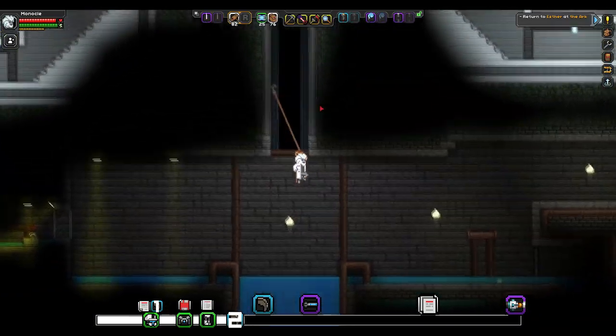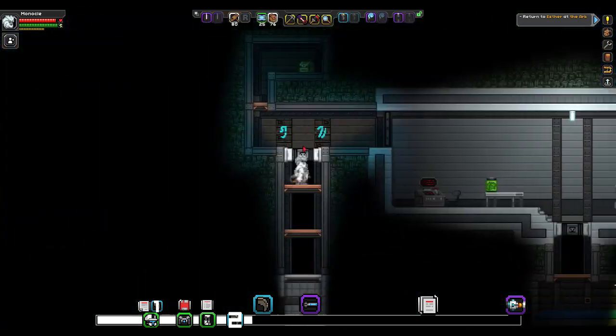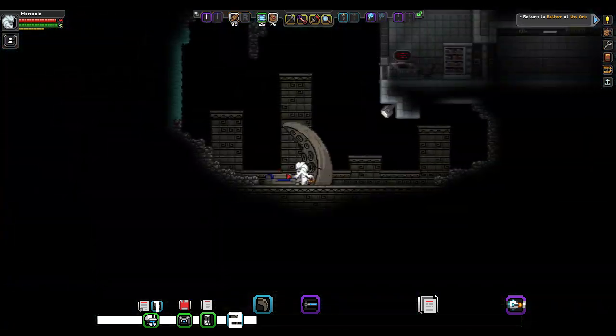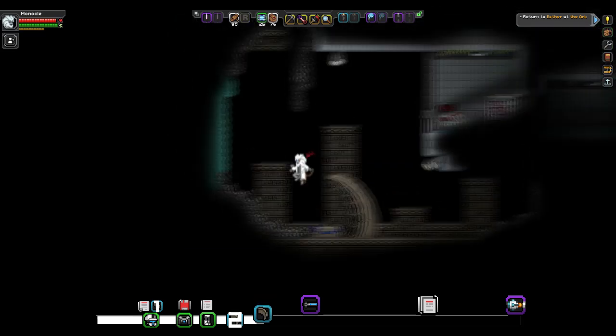Using our climbing rope we're going to climb back up to the start and then head far left. Now we just open the door, go down the airlock and then into the secret room and at the bottom of the secret room you're going to find the translation wheel.